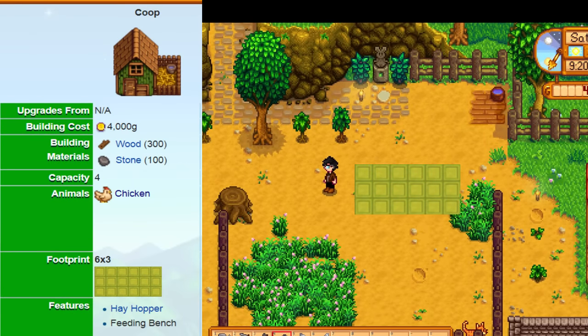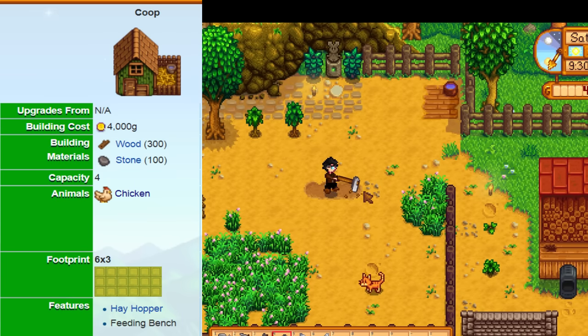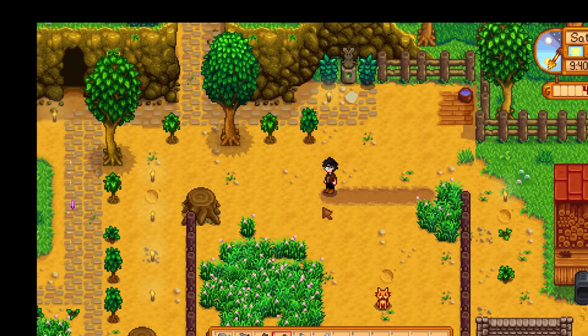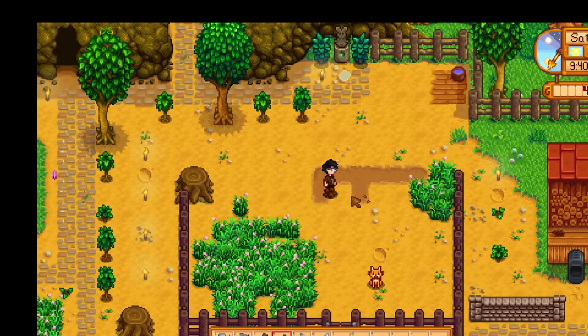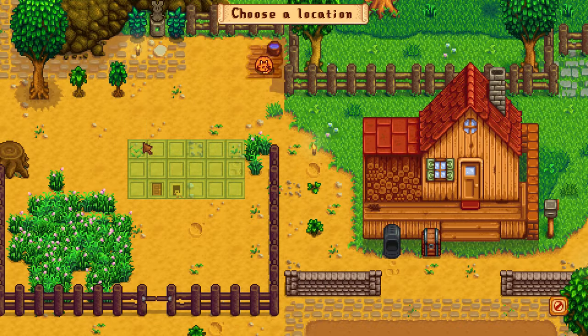The coop itself has a 6 by 3 footprint and can only be placed on land that is not tilled and has nothing else on it. This includes stones, branches, trees, and even your cat or dog if they happen to be in the wrong location at the time you are attempting to build it. The coop itself costs 4000 gold, 300 lumber, and 100 stones to construct, so it's a bit of an investment, but a few dozen parsnips and strawberries will get you there.